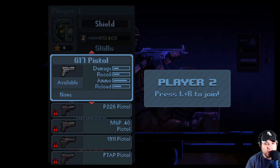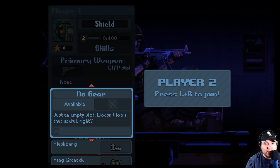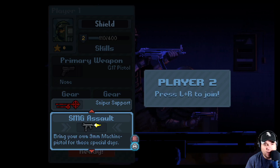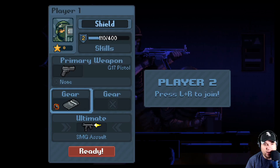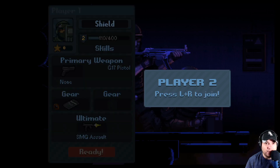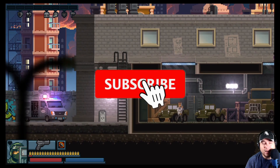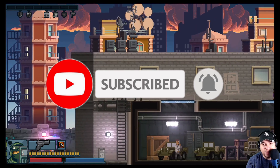Each character has their own skills, and you can buy guns. Every time you beat a mission you get stars, which you can use to purchase upgrades for guns, gear, and all sorts of stuff. You can buy flashbangs and other cool items. There's also an ultimate slot — sniper support, SMG, or a 9mm machine pistol. Let's jump into the gameplay so you can see all of this.